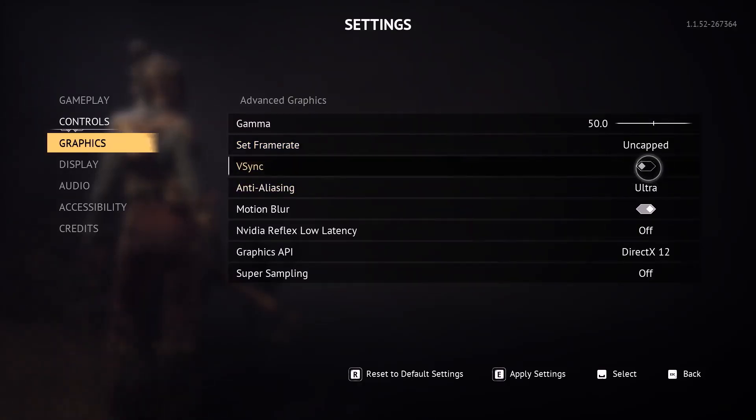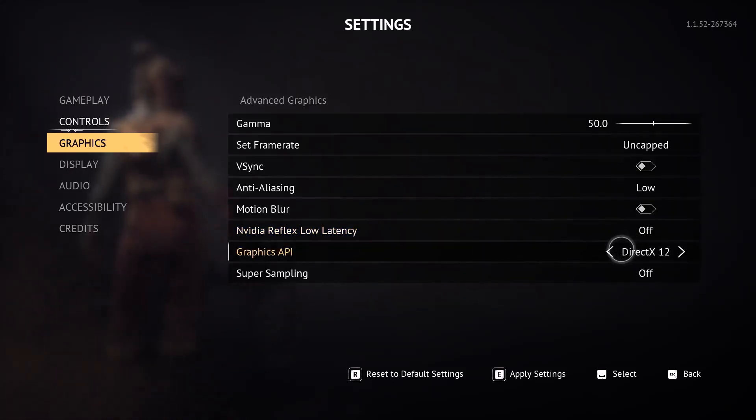If V-Sync is on, you can turn it off. If anti-aliasing is set to Ultra, you can set it to Best or Low. Motion blur — you can turn it off. You will also see NVIDIA Reflex Low Latency; if this is on, you can turn it off. For Graphics API, if this is set to DirectX 12, you can set it to DirectX 11 and check.